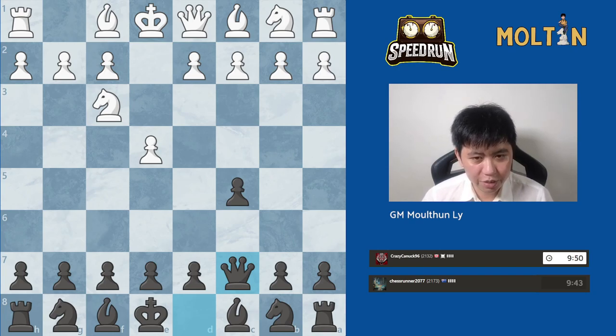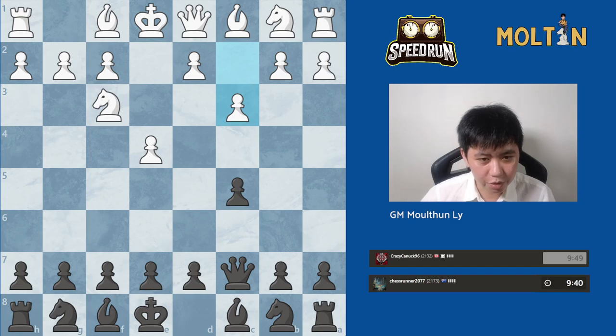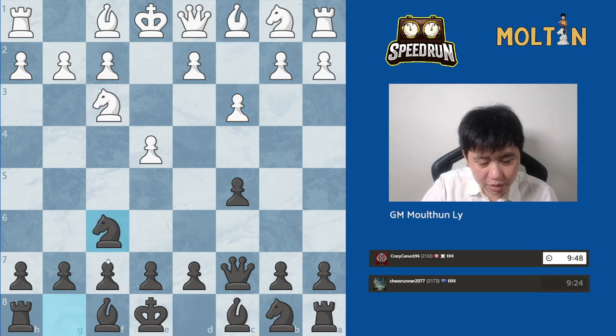Queen c7 has a lot of flexibility, especially if you're a Kan or Taimanov player. This one transposes back into an Alapin, so this is definitely one of the more challenging options. Let's play the move Knight to f6.